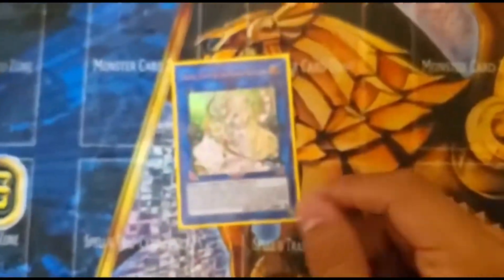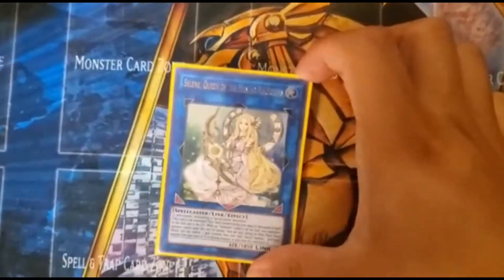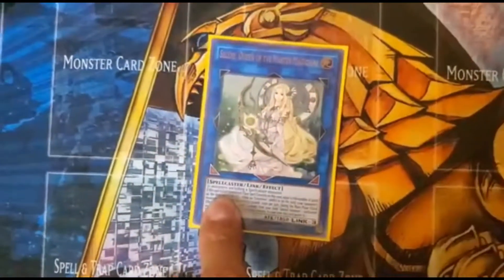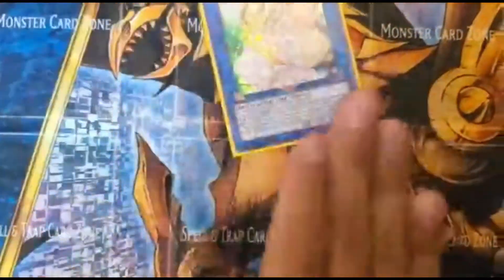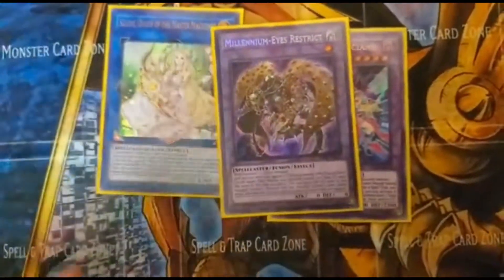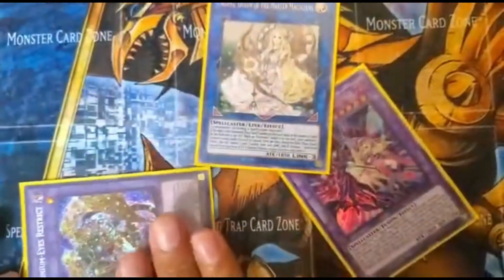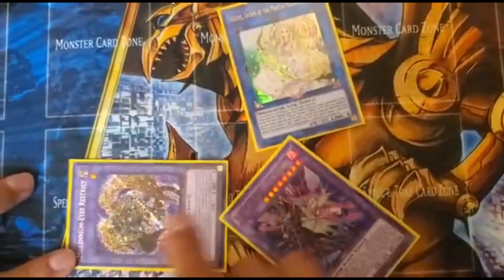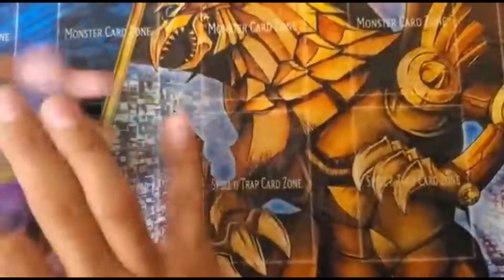I also have Selene, Queen of the Master Magicians. She's simple to bring out — you need two monsters plus a spellcaster, which is easy since we only run spell casters. Since the majority of our cards are spells, we get a lot of spell counters on her. With those counters I can special summon from the graveyard either Norito to negate or The Dark Magicians to draw one, while she's on the field.